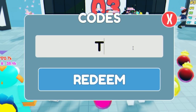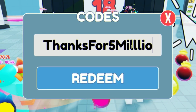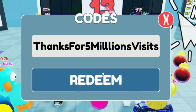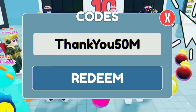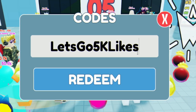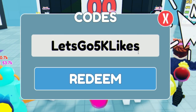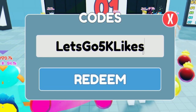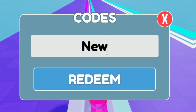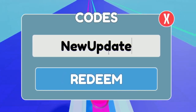Next we have the code 'thanks5millionsvisits' — bit of a long code, but enter it in now. After that, we have 'letsgo5klikes' — I'll copy and paste this one in. That one gives you six wins. Then we have 'newupdate' — N-E-W-U-P-D-A-T-E — click Redeem, and that one gives you three wins.